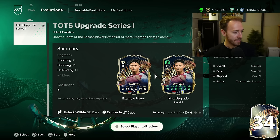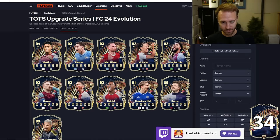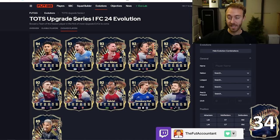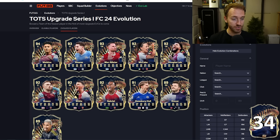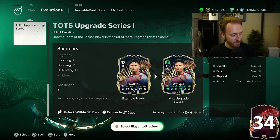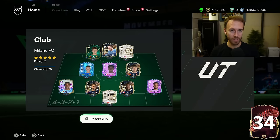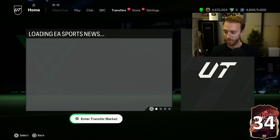I'd maybe wait on this evo unless there's a specific card you really want to get done, because right now only 11 cards fit it. It's out for 20 days, running into Bundesliga TOTS and even early League One TOTS, so more cards will fit over time. Also, since it's called 'TOTS Upgrade Series One,' there are probably a Series Two, Three, maybe Four. If it's a card you're going to use like Alvarez, McAllister, Douglas Luiz, or Ben White — evo it. Otherwise, wait and see.